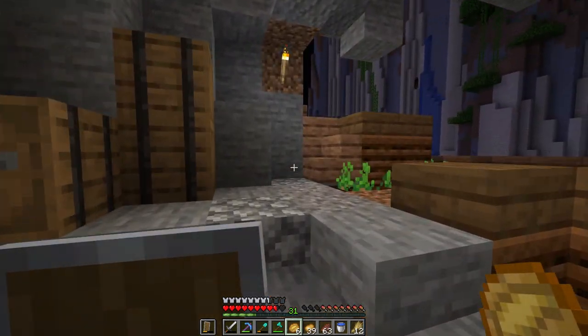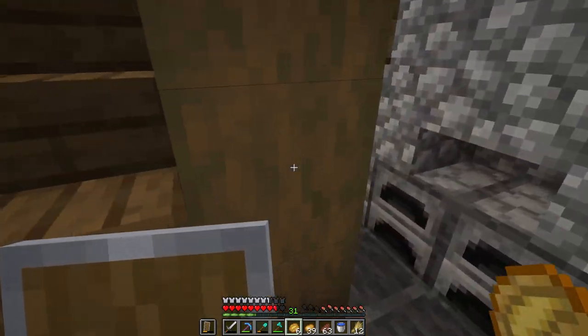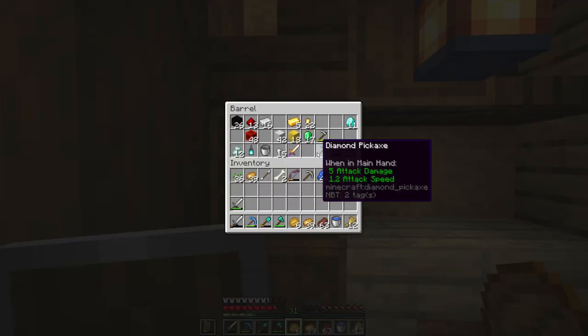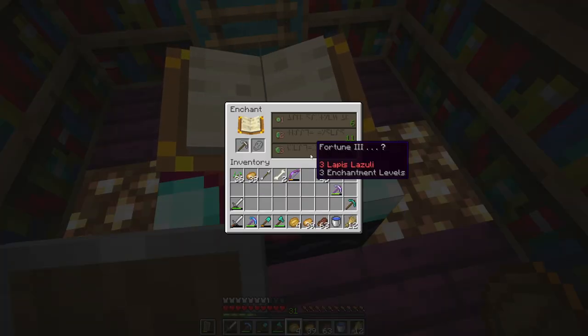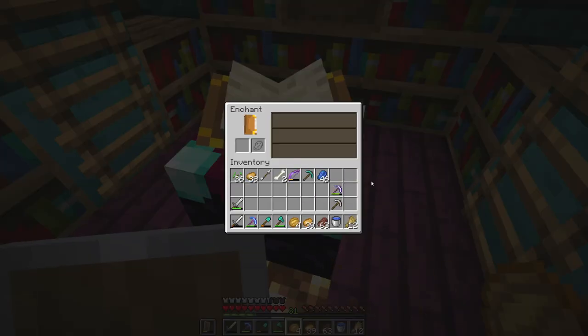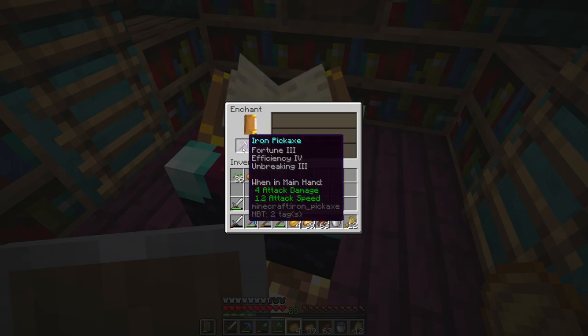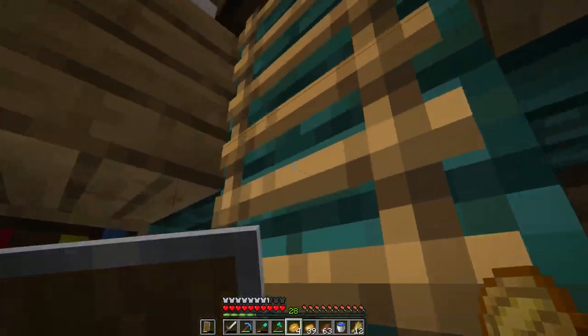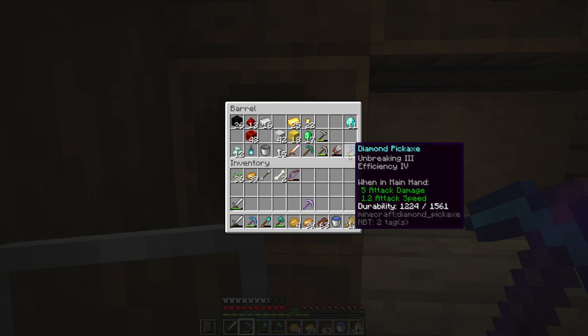Someone had told me that all the tools share the same enchanting table seed, so I thought it would share between the axe and the pickaxe — but that's obviously not the case. I do know it shares between an iron pickaxe and a diamond pickaxe. Fortune 2, fortune 3 — I'm so confused. Maybe it's the same level of diamonds across the board. Well, we're gonna get a fortune 3 iron pickaxe. Man, I wish that could have gone on the diamond pickaxe.